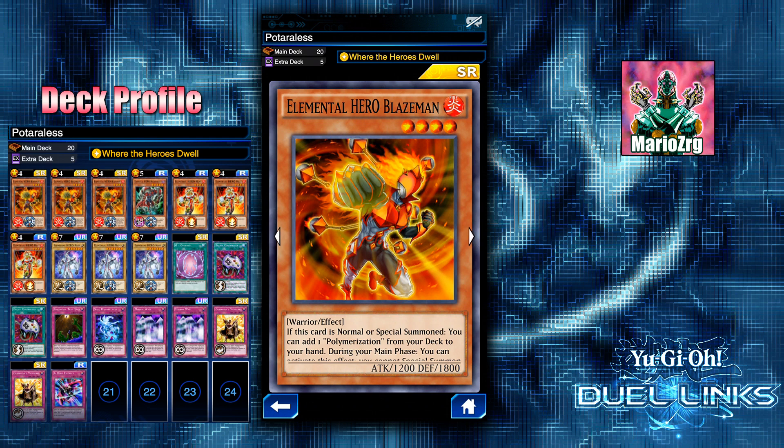Before we get into the deck list, I am fully aware that this deck is not available for those of you that are free to play. I do run three Elemental Hero Blazeman and the only way to get those is with real money, because you can only buy one structure deck with your gems. If you want more copies of the structure deck you need to buy it with money. So I'm fully aware that this is not available for everyone out there and I do apologize for that.